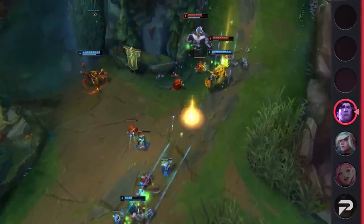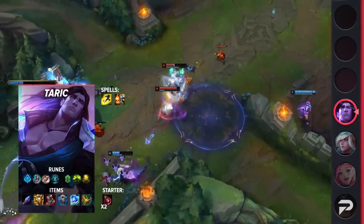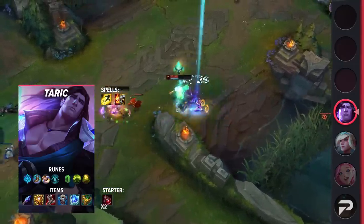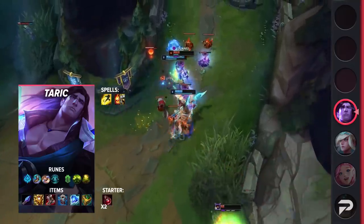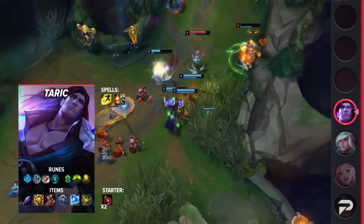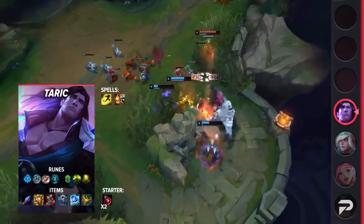Diving into Taric's itemization, be sure to take Flash and Exhaust as your summoner spells. You can take Ignite here if you're able to attack the enemy and look for early kills. For your runes, you'll be taking Glacial Augment, Magical Footwear, Biscuit Delivery, Cosmic Insight, Conditioning, and Revitalize. These runes will help you keep enemies in range so that you can constantly proc your passive. For items, you'll be building Relic Shield, then Locket, Plated Steelcaps, Winter's Approach, Frozen Heart, and Watchful Wardstone. Be sure to pick up your tier upgrade ASAP so you can start stacking early — you will need the mana.